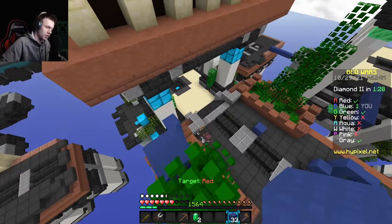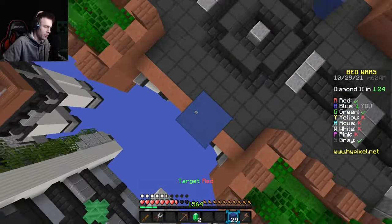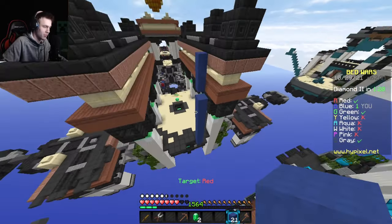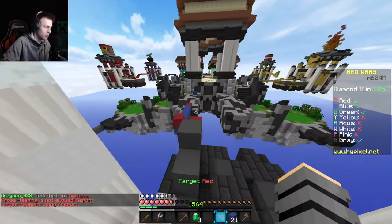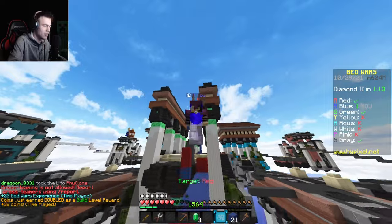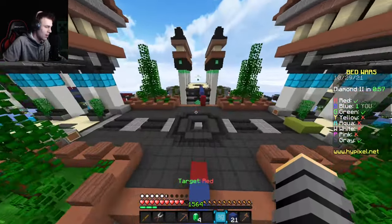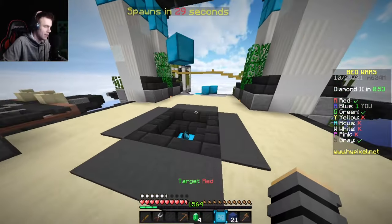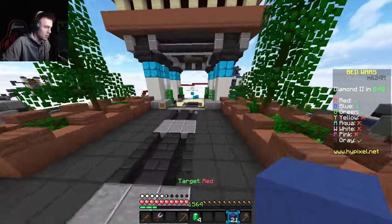I'm buying a ton of blocks because I have a jump boost potion. As long as I can stay away from players we're good. Gray's here — this is really bad. We're just getting away. Gray, please leave me alone! I really don't need to fight — you're not my target. I almost missed that jump but we're fine. Is gray chasing? Please gray — you don't need to chase.